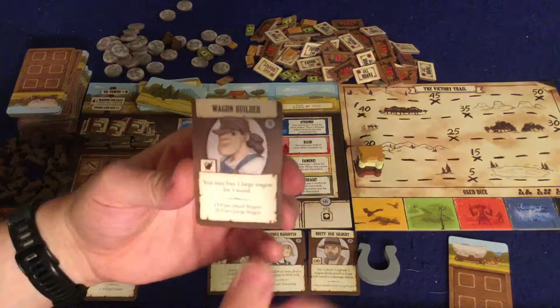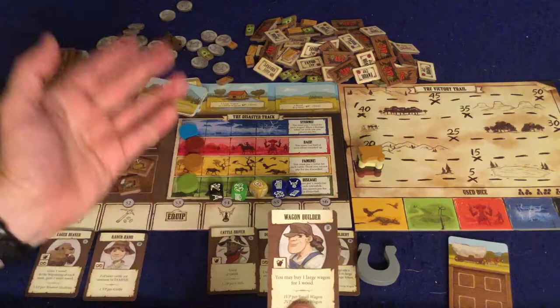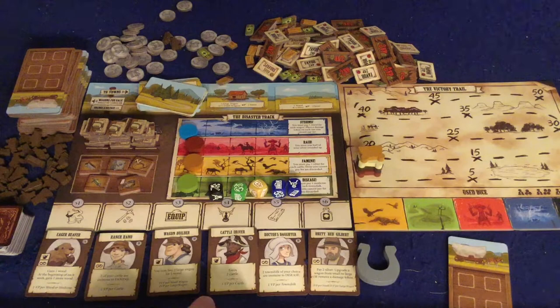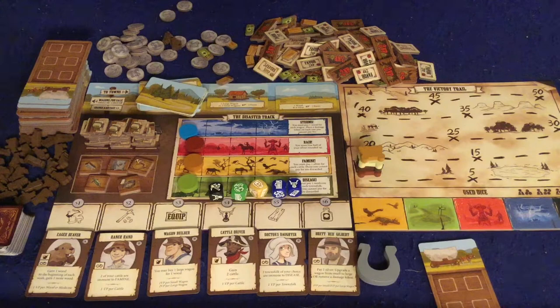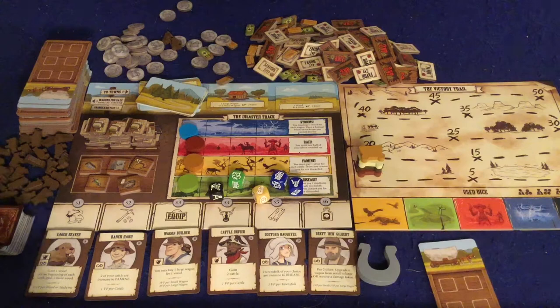The last action you can do with your dice is recruit one of these people to your wagon. Each of these townsfolk has both a special ability and a persistent way to get points at the end of the game. Take the wagon builder — you may buy one large wagon for one wood. The bell symbol means it's an immediate effect, so just this one time you can trade one wood for one large wagon, which would normally cost eight bucks. Also, at the end of the game she gives you one victory point per small wagon and two victory points per large wagon. These can stack, so you might have three cards giving you points for wagons. You can spend money on wagons, or spend three coins to change the face of a die — but you won't trigger the upper-left-corner special abilities when you do that.